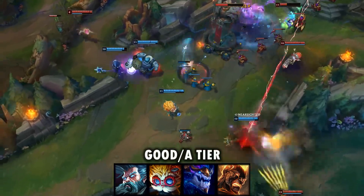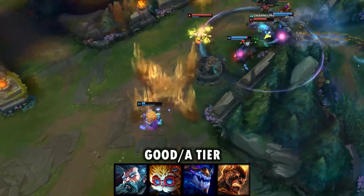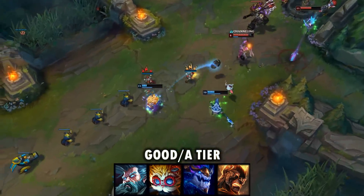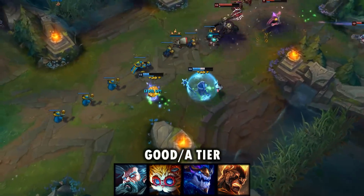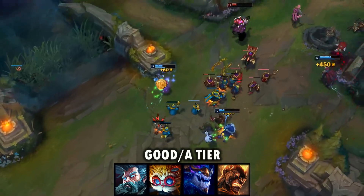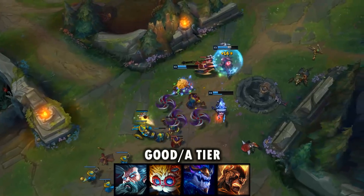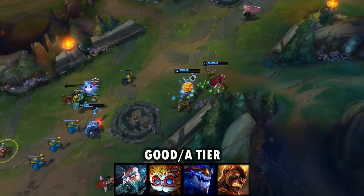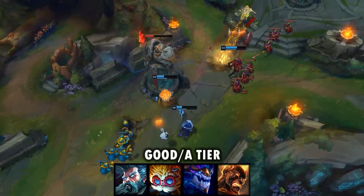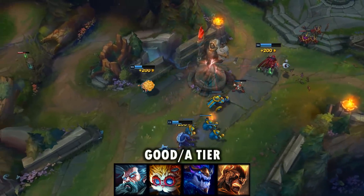For Heimerdinger, it gives you some really nice pick potential in the mid-game, because when you throw out your Twin Shadows and it hits the enemy, it's going to be a lot easier for you to line up that ult-E. In a teamfight, if you throw out your Twin Shadows and GLP and the enemies are grouped up and slowed for that 60%, then landing that ult-E in a teamfight is going to be much easier and it can be really game-changing. It's also going to help you in teamfights because if enemies are slowed inside your turrets, your turrets are going to be dealing a ton of damage to them — overall a pretty good option for Heimerdinger.